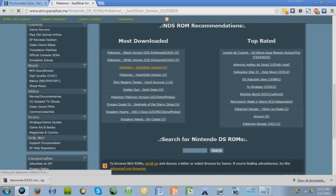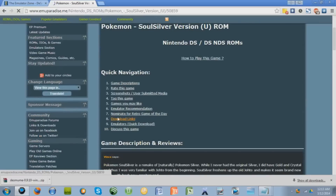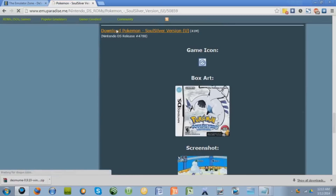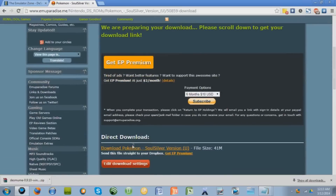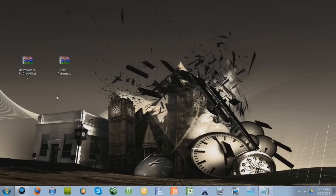Just click it, wait a second, have it scroll down, click download links right here, click this, download Pokemon SoulSilver, scroll down a little bit, and press direct download right there. That will take a couple minutes and I will skip the video until that is done.